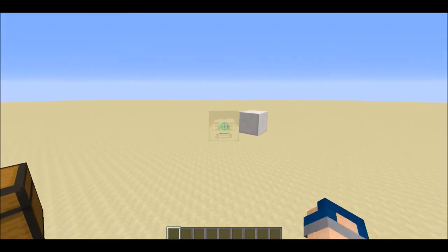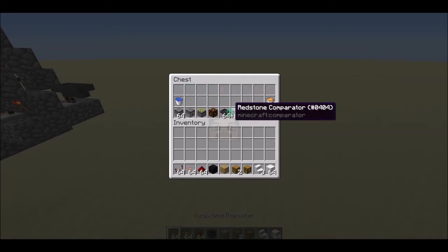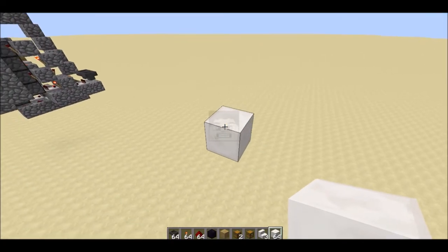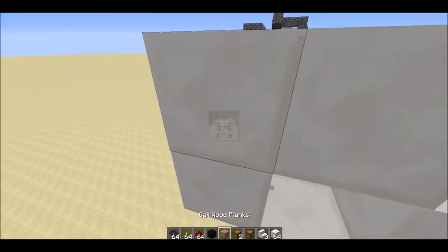So let's start building. Get your chest and everything you need for the start. The first thing we will need to build is a filter for the empty buckets.